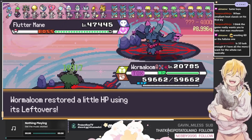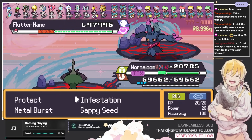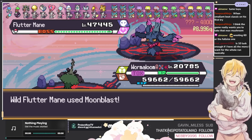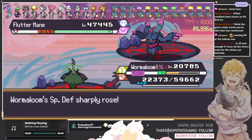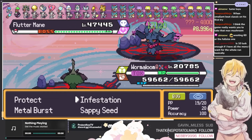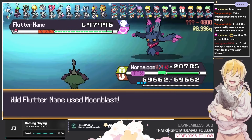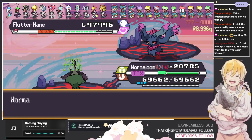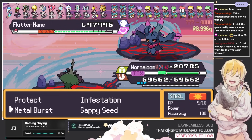Is 10 luck enough if I have all the mons I want for the whole run? Basically yes, that's more than enough — and you can find more shinies during your run because you gotta fuse them together anyway, so eventually you have more room and then you can get the rest of the luck during the run. If you watch any of my YouTube videos, you can see that when I first started my endless run I had no luck, and then progressively I kept adding to it over time. Every new run I always start with higher luck — first run you start like D-minus, find a few shinies, next endless run you can start at B or A.